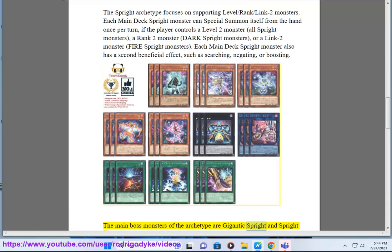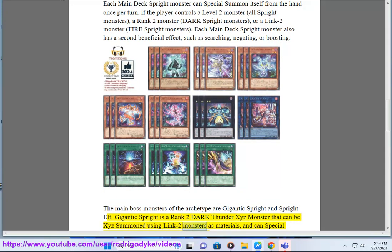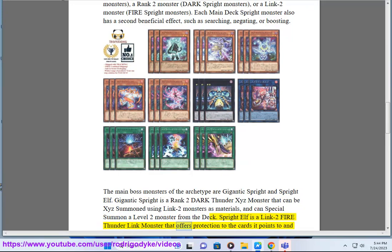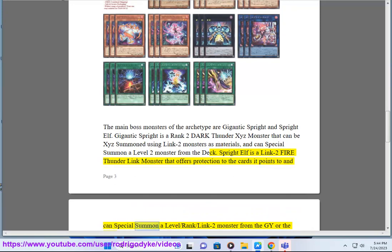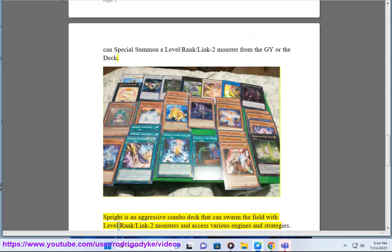The main boss monsters of the archetype are Gigantic Sprite and Sprite Elf. Gigantic Sprite is a rank-2 dark thunder XYZ monster that can be XYZ summoned using link-2 monsters as materials, and can special summon a level-2 monster from the deck. Sprite Elf is a link-2 fire thunder link monster that offers protection to the cards it points to and can special summon a level, rank, or link-2 monster from the GY or the deck. Sprite is an aggressive combo deck that can swarm the field with level, rank, and link-2 monsters and access various engines and strategies.